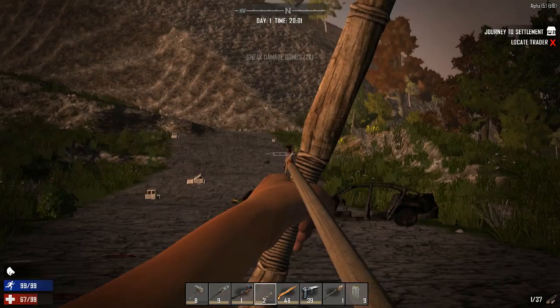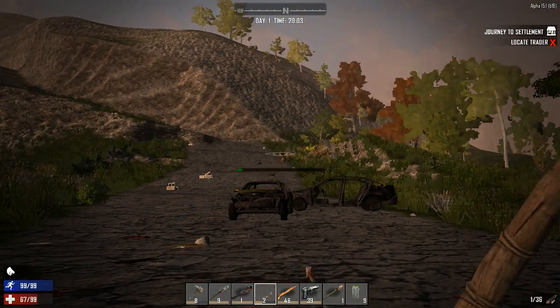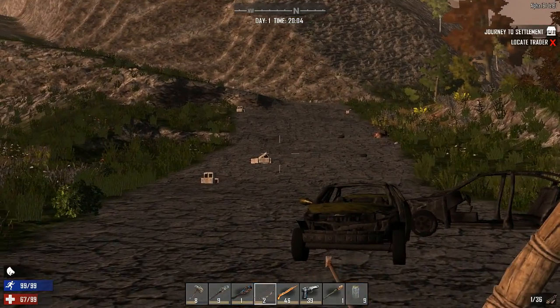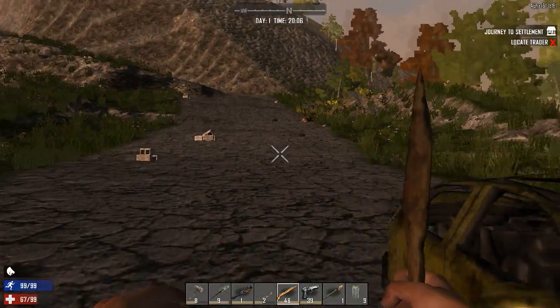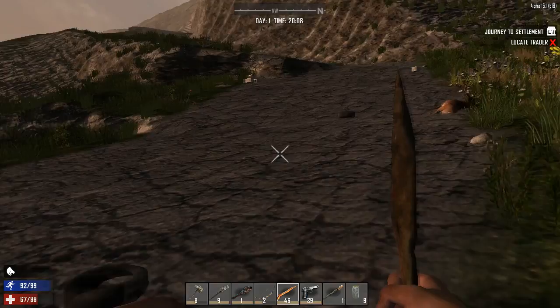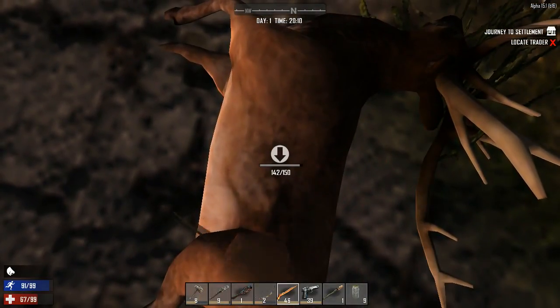One shot — he ran. Leave him to calm down. You can sometimes risk them dying just from the bleeding wounds, but I prefer to make sure they go down, so when they stop running just hit them with a second arrow.